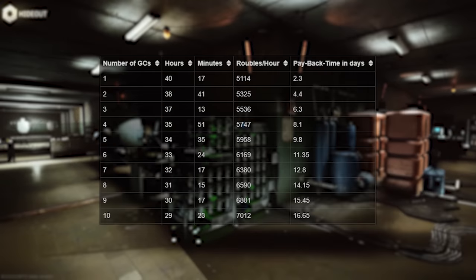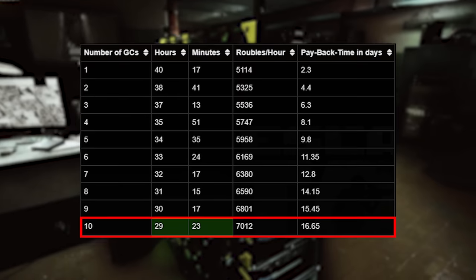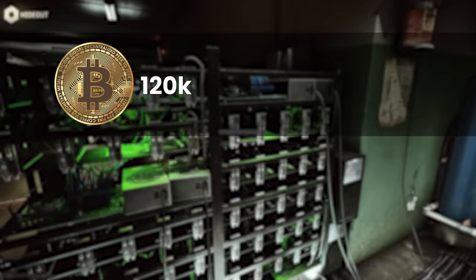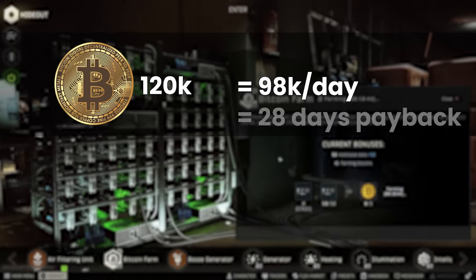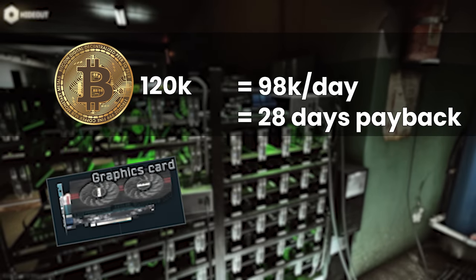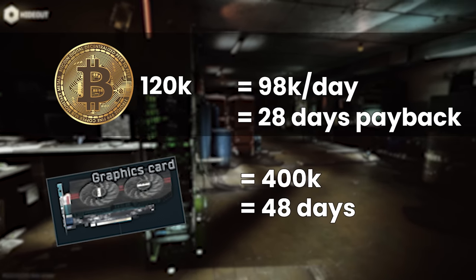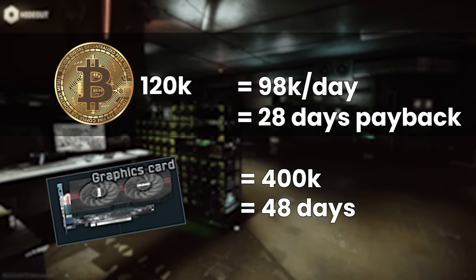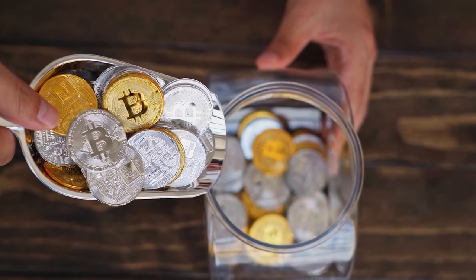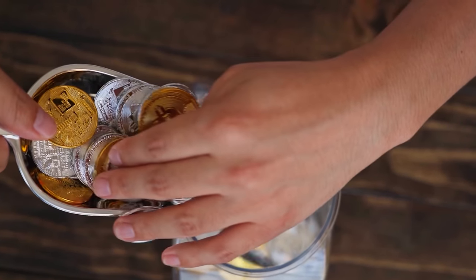Anyway, for Bitcoin level one, currently you get one coin every 29 hours and 23 minutes — over a day per coin. At 120,000 rubles per Bitcoin, that's only 98k per day, so it takes 28 days to pay itself back. This is with a relatively cheap cost for GPUs too, so if they are more like 400,000 when you get to it, then this turns into 48 days instead. So with a month to two months on the payback time before you turn a profit at all, it's certainly not as compelling as it was in previous patches, and this is just level one.